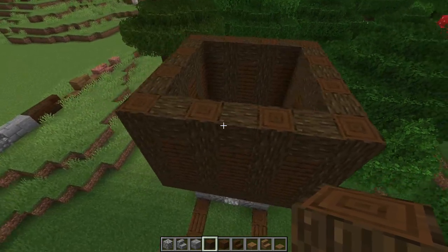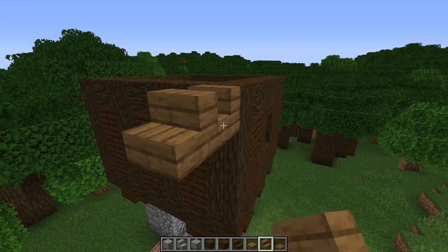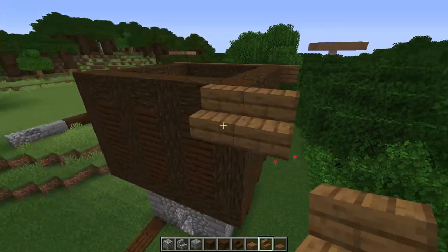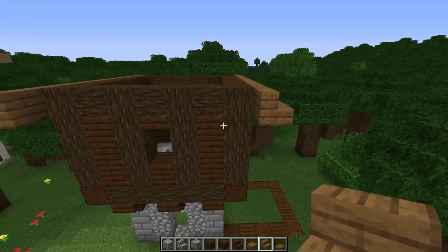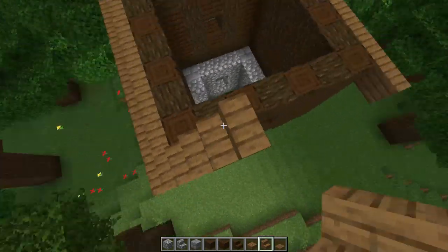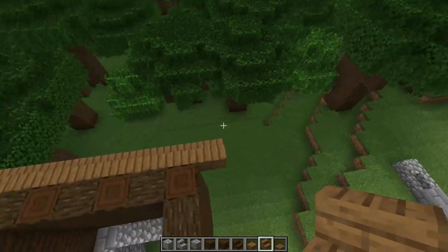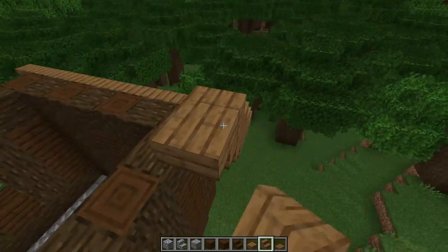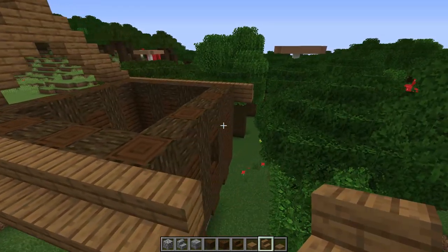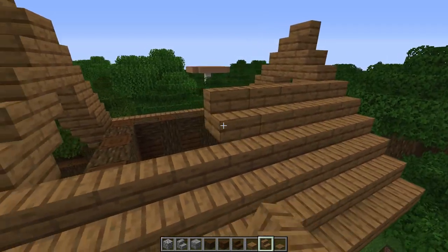Now let's work on the roof. For the roof we're going to grab dark oak only — overhang right here and take that all the way back down. Repeat from this side going all the way down and overhang that. Then do some upside-down stairs on one side and go up gradually till we reach the center point. Upside-down stair here and then a stair facing that way, repeat that on this side — just go regular stair pattern till we get to the tippy top. Matching that, repeat on this side as well.